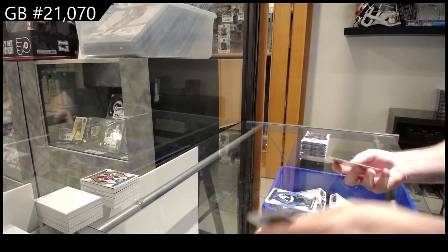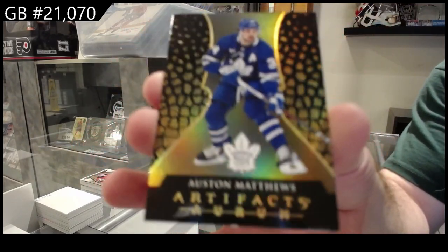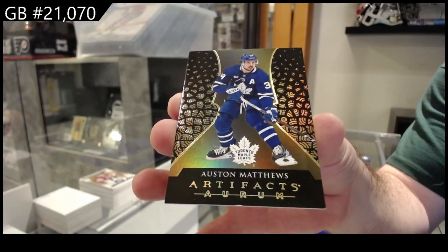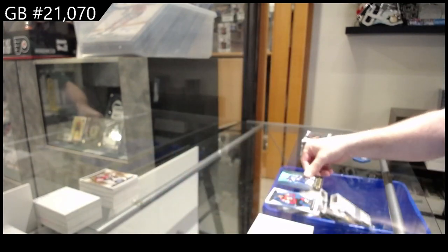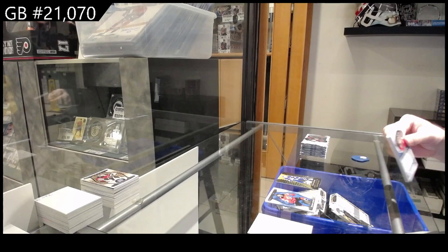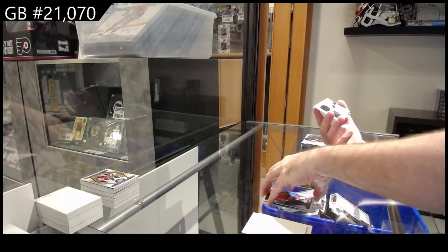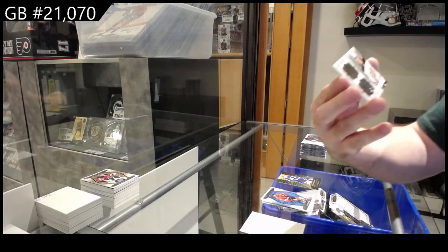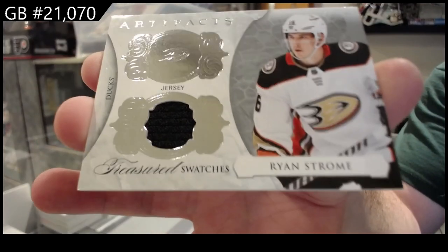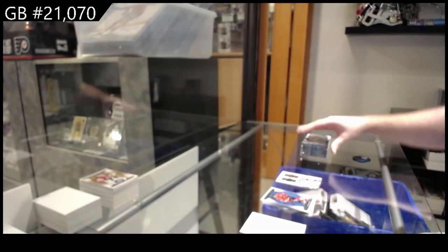We have an Aurum Austin Matthews, Maple Leafs. Austin Matthews — they have a late game tonight, I think. We've got a Horizontal Treasured Swatches, Ryan Strom for the Ducks.